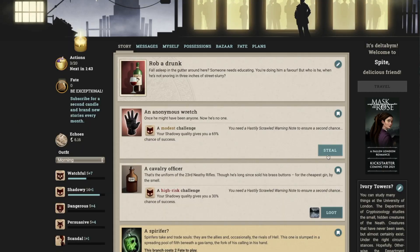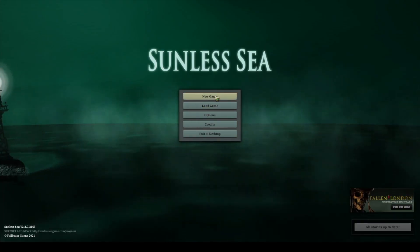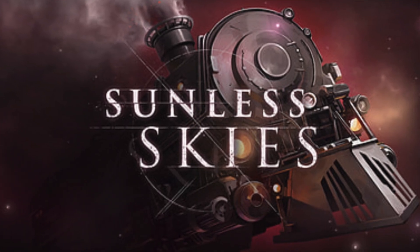Today, we're going to be exploring the second game in the Fallen London series. The series starts with Fallen London, a free text adventure that can be played in your browser, and I would encourage everyone to go try it — it is a blast. Today's game is Sunless Seas, and its sequel, Sunless Skies. So what is Sunless Seas?